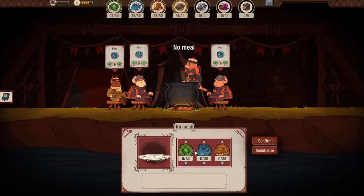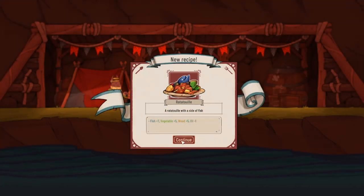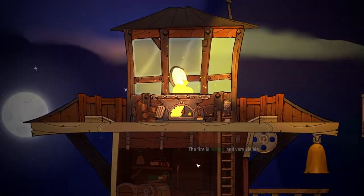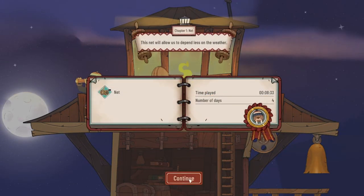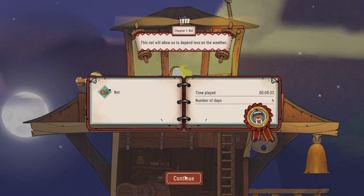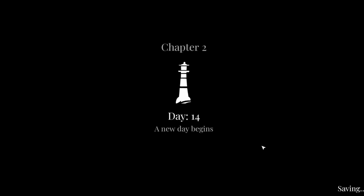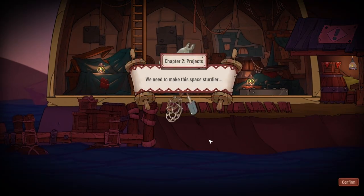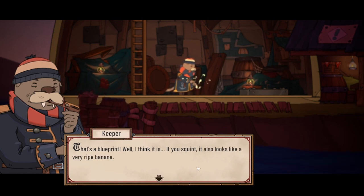Time for some food — I'll just do some vegetables today. A nice soup — fish and vegetable soup. Not bad, we got a couple of bluesies. We'll add 20 to the fire, give us something to do. The net will now depend less on the weather. What is the net actually doing? We need to make this space sturdier — that's a blueprint. It also looks like a very ripe banana. I'll have to clean up this room before I look further into this.